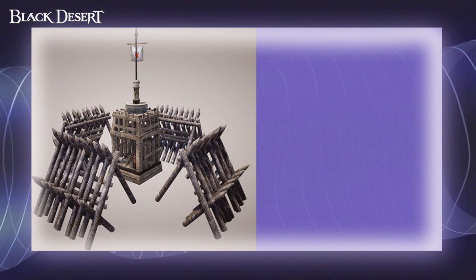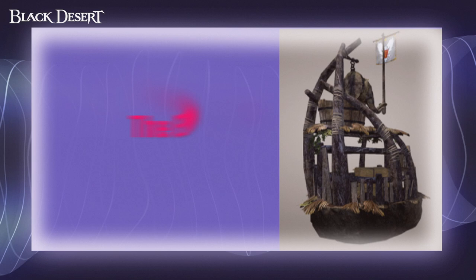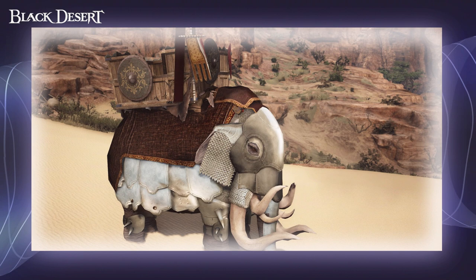Next up we have the indomitable flag factory. These structures produce flags which can be placed in strategic areas, allowing your guild members to respawn closer to the enemy base. The elephant nursery is used to summon and recover the guild elephant. For an alliance, it will be the leading guild's elephants that are used. Only officers of the leading guild can activate this function. After a certain time, the elephant can be summoned by activating it again. When the elephant dies, there will be a short cooldown until the function can once again be started.